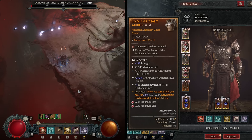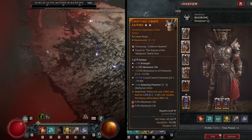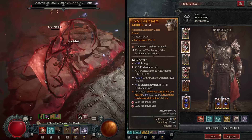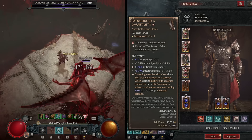For the chest, you want one identical to this but hit the masterworking on all resistance, or grab one with a greater affix to sort that out easily. For the aspect, imprint the Undying Aspect — with the amount of attack speed in this build, it will make you an immortal god.